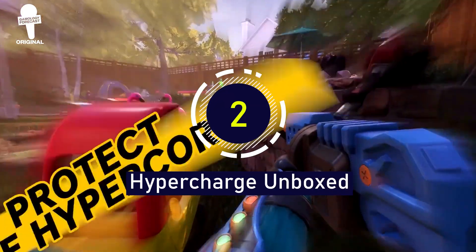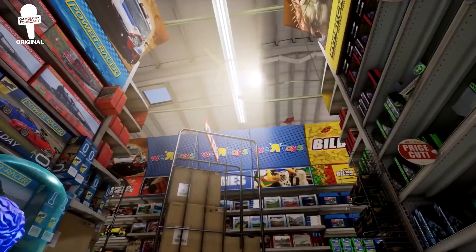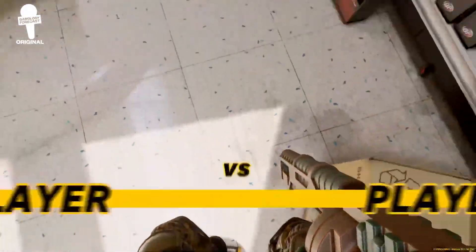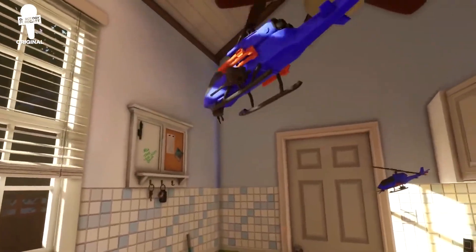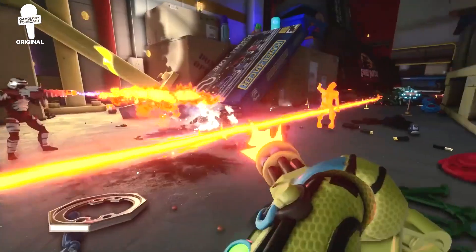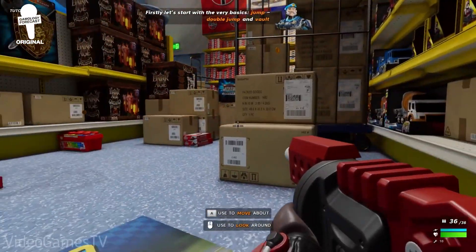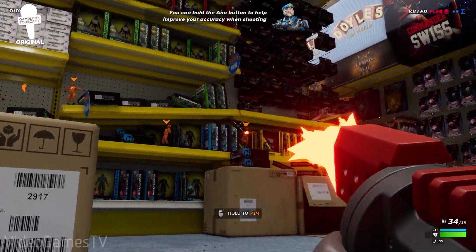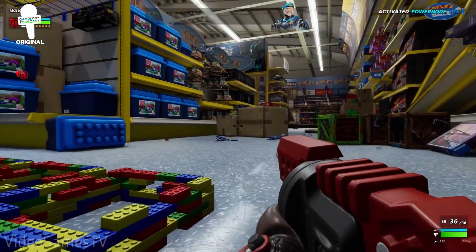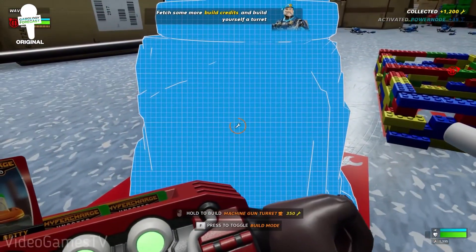Hyper Charge Unboxed has you reliving all of the battles that you set up and imagined as a kid. The enemies in this game are straight out of a 90s kid's memory bank — from tiny green soldiers, to planes and tanks, and even Beyblades, all trying to destroy your base. So naturally, if you want to defend it, you'll have to fortify it with a fence made out of Legos, because that's exactly what 10-year-old me would do. The settings for these imaginary battles are exactly what you'd expect: in the backyard, in a kid's room, or even inside a toy store — battlegrounds where you and your team of action figures wage war to defend what's most important. Whether you are victorious or not is entirely up to you.